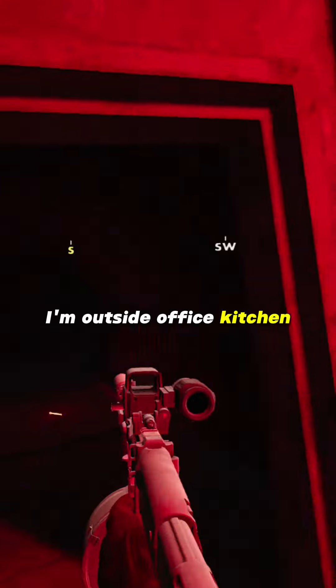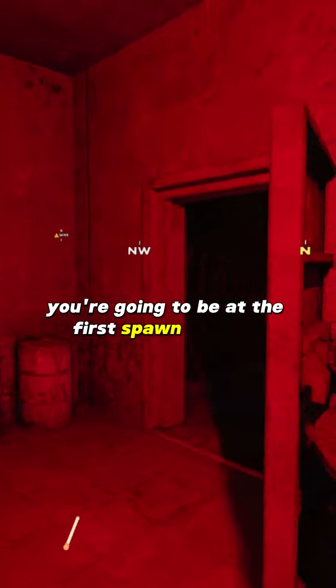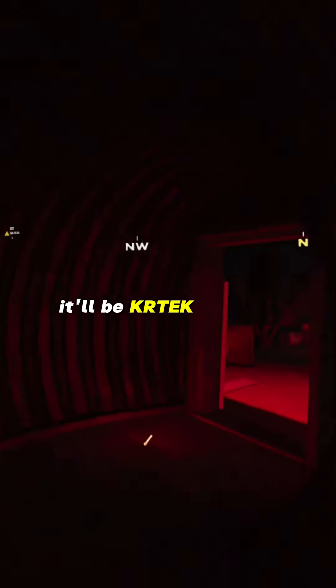I'm outside Office Kitchen. If you go down this hallway right here and make a right, you're going to be at the first spawn location. It's right here to the left — it'll be Kurtek and the Goons.